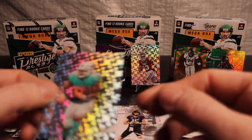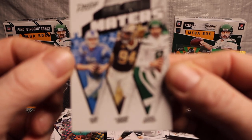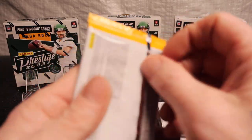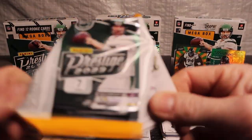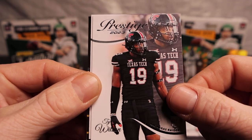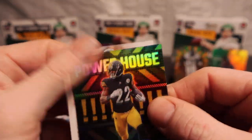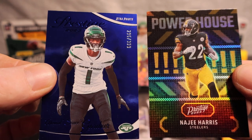All right, all right. Last few packs. We got Adam Vinatieri, Hines Ward, Jim Kelly, Tyree Wilson, Emanuel Forbes — it's a little different looking. Nahaji here is Powerhouse — it's a pretty nice card right there. And then on the back we got sauce! Let's go — Powerhouse Nahaji and a Sauce Gardner, numbered /399. Definitely going to sleeve that up.